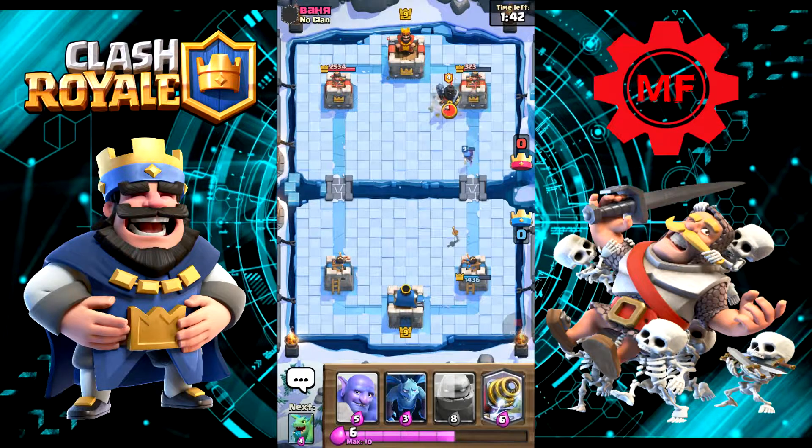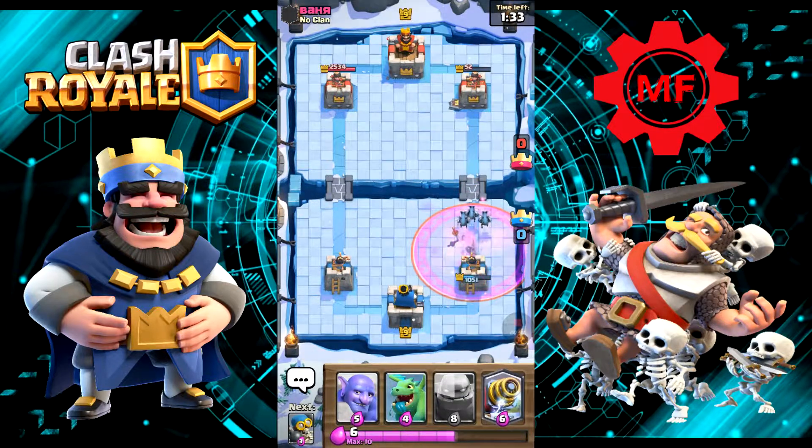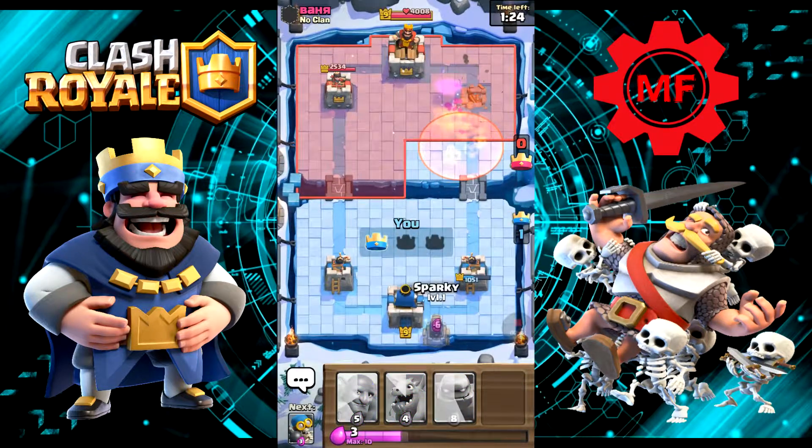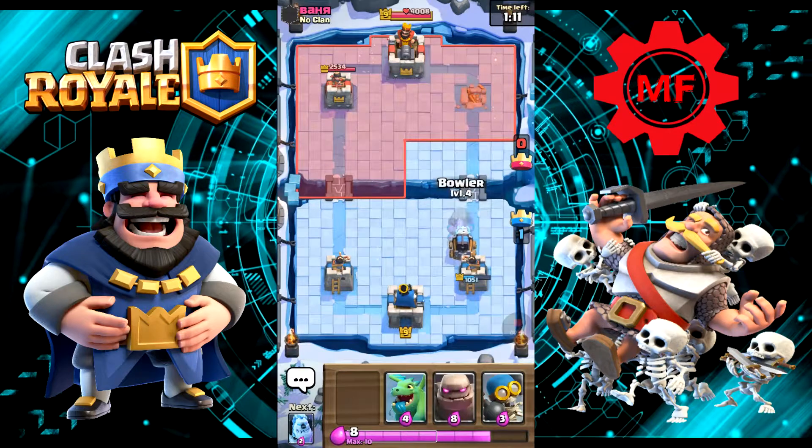Let's see if the Bomber... nope. Okay, he did get one tower down. Let's get our Minions down — I was able to get one hit. Let's see if we can't use Sparky. Towers down. Let's put Sparky down. I accidentally put him on the right side. I apologize.